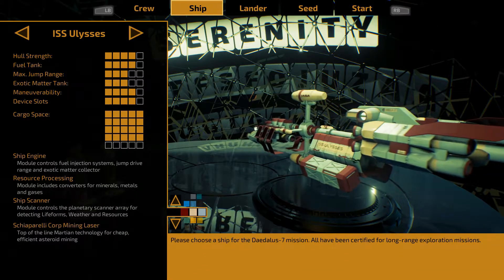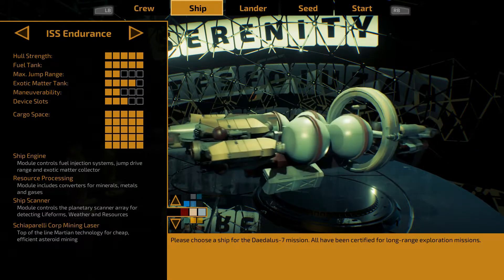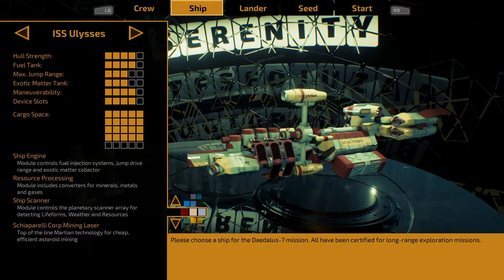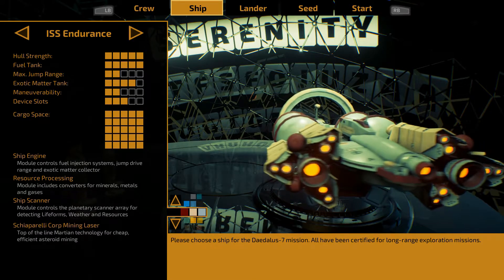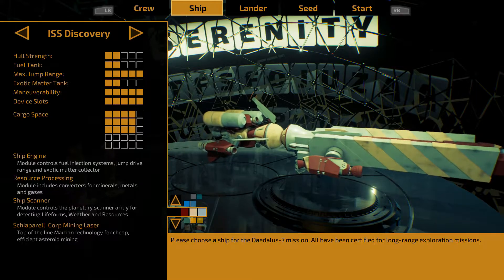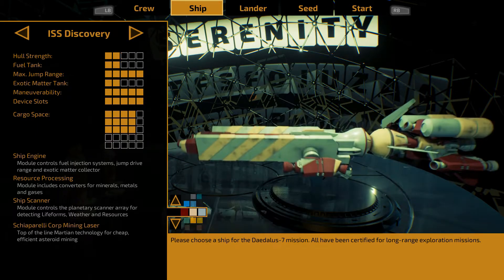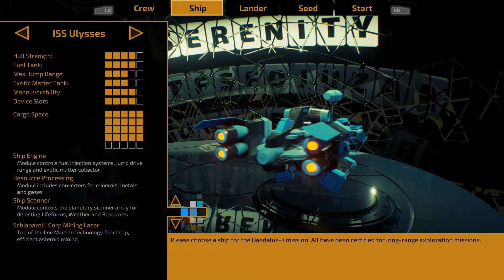Now the ship. We've got three options. The ISS Ulysses is the middle of the road in terms of hull strength, fuel tank, jump range, and maneuverability. The Endurance has more cargo space but less jump range and maneuverability. The third has incredible jump range and maneuverability with more device slots but way less cargo space. We're going to take the ISS Ulysses for our first mission while we try to figure out what we're doing.